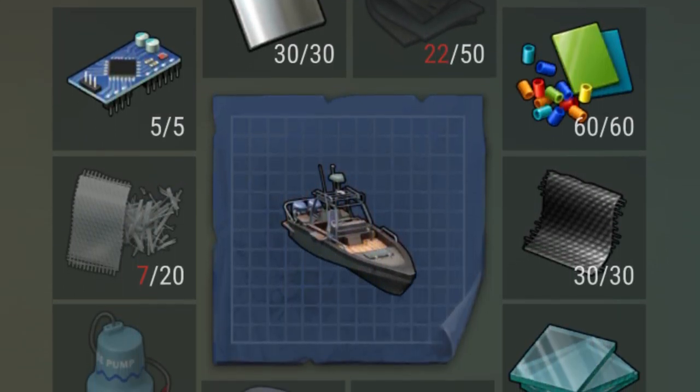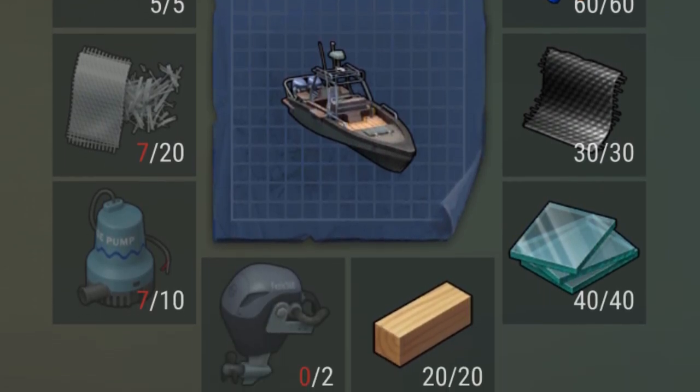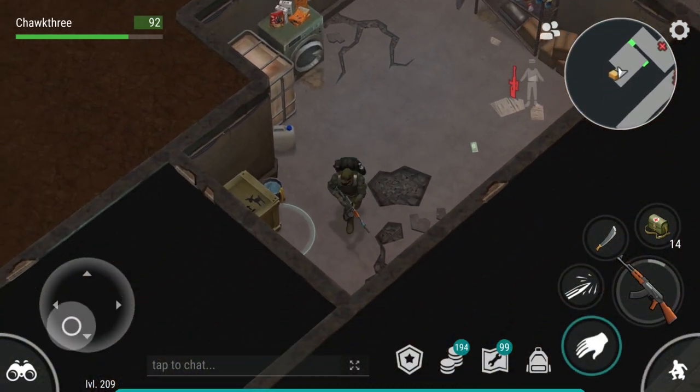As you can see, the boat requires some new specific materials, but also some older, rarer ones. We're going to go over how to get those materials efficiently in this video. The two ways to get the materials are by opening the sunken boxes at the port and by clearing the sewer.